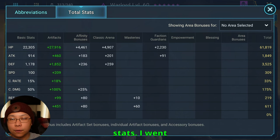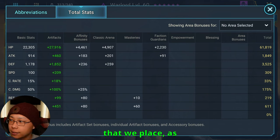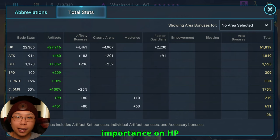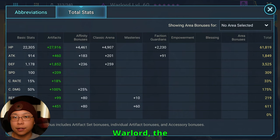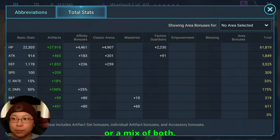Here are the total stats. I went for high HP so that we could increase the size of the shield that we place, as well as a decent amount of defense — around 3.5K — because I do want him to survive. I place some importance on HP and defense. As always with Warlord, the things you're worried about are being fast and accurate. Obviously, not everybody can reach 300 speed or 600 accuracy, or a mix of both.